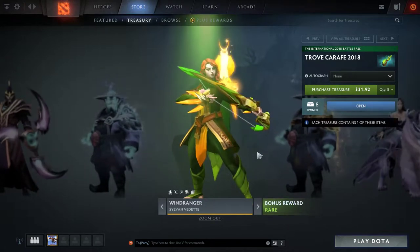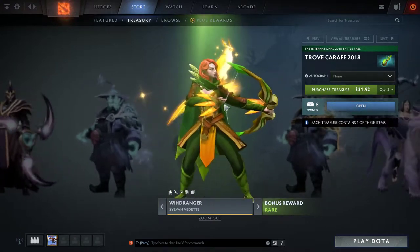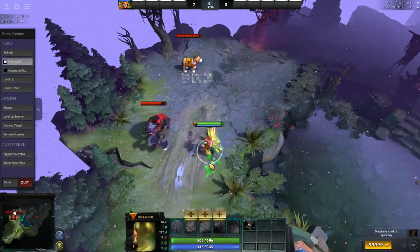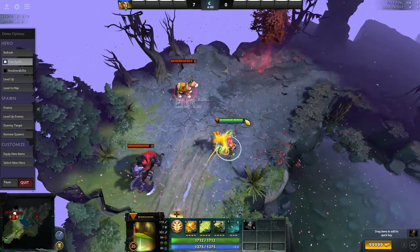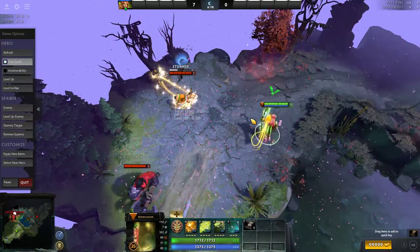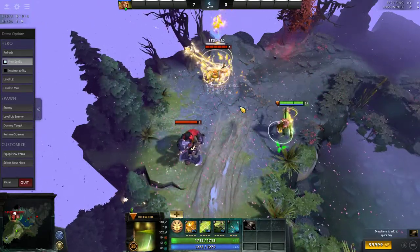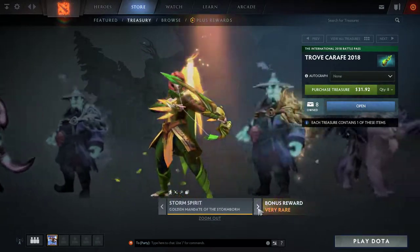Next up is Wind Ranger's Sylvan Vedette — the rare bonus reward — featuring a bird on her shoulder and possibly some arm pieces as well. It changes Shackle Shot: it makes the projectile very orange instead of yellow and a bird rises from it when it impacts. The projectile while moving kind of moves in a dual helix fashion with really sparkly effects. This is a really amazing cosmetic — I'd be delighted to receive this as an item.